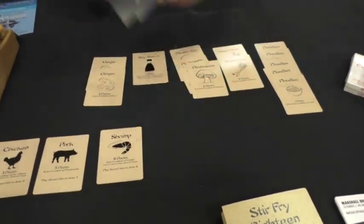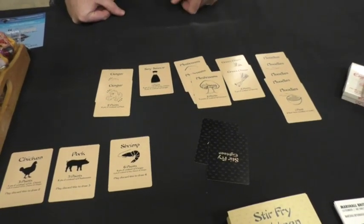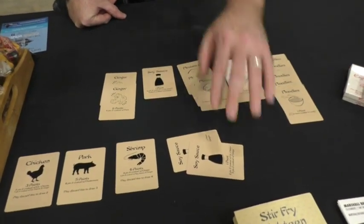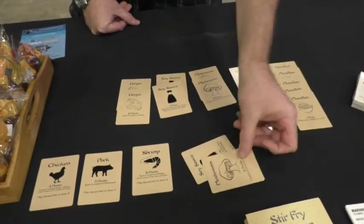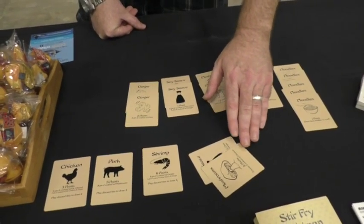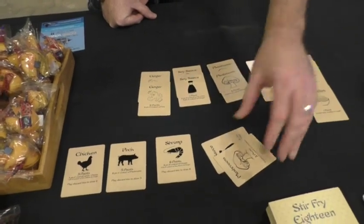The discarding is all done face down, and your opponents are able to say 'I don't believe you — taste test — flip it over.' The penalty for them being wrong is that they discard all their cards. If you were in fact lying and trying to pass off a mushroom and soy sauce as a pair, then your turn is over at that point, and your opponent will draw an extra card on their next turn.